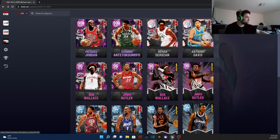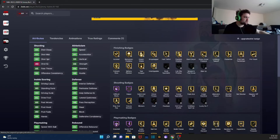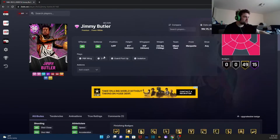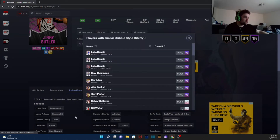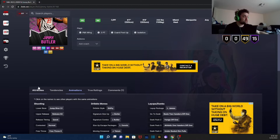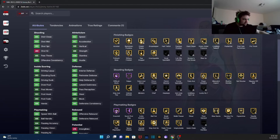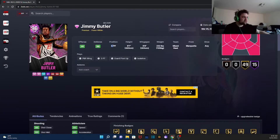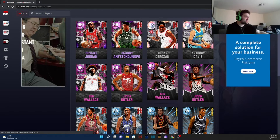Next we got Jimmy Butler — he'll be very statistically cracked, obviously. But again he's a center / power forward at six-seven, so there's no real reason to use this card. He does have shifty dribble style and Base 22 on quick, which is one of the better releases in the game. What 2K is doing is making these cards cracked statistically because they're at bad positions — no one in their right mind is going to run Jimmy Butler at the four or five.